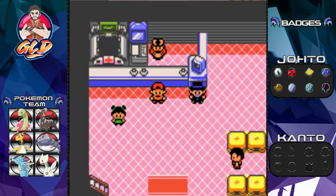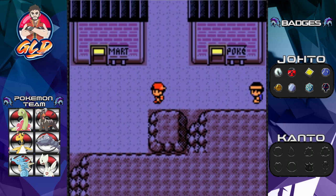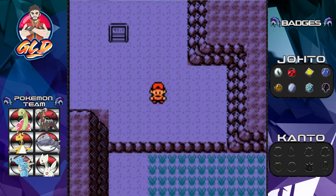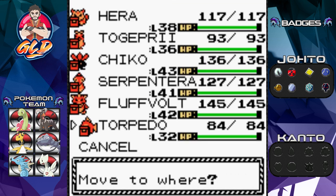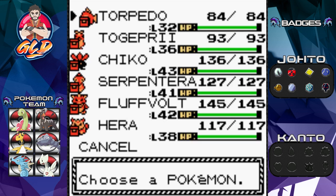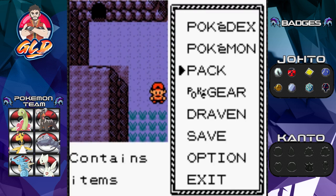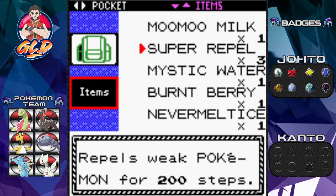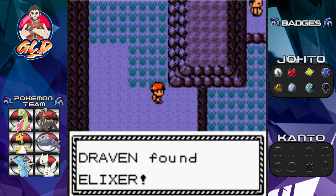The goal is to trade Torpedo and evolve it into Kingdra, which we'll be doing in the next few episodes. We're not going to the Pokemon League just yet - we're actually doing some side quests. We're going down Route 45 because Professor Elm needs us. We'll be going back and forth battling trainers. We'll also be exploring Dark Cave, probably near Violet City, in the next episode.